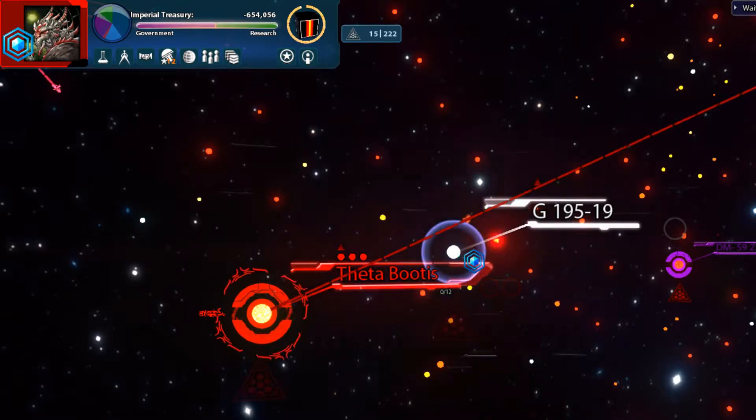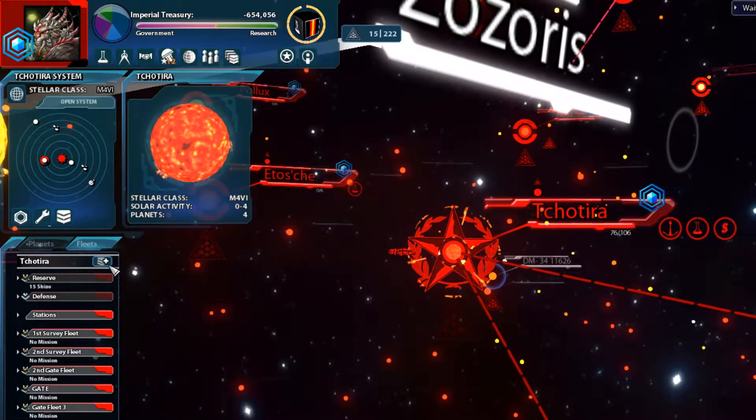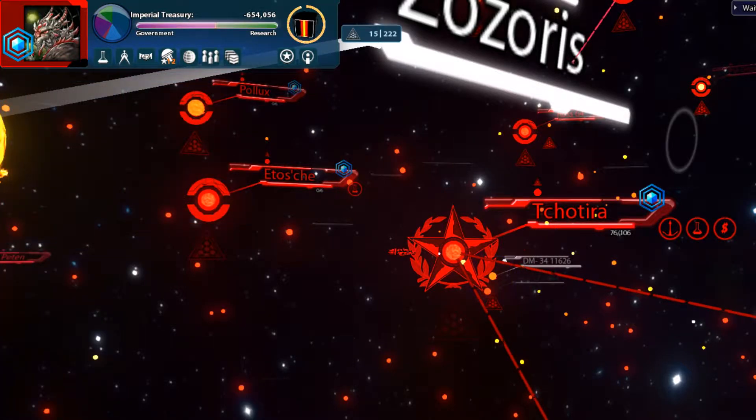We also upgraded our stations, which will hopefully improve our trade a little bit. We have to add the modules on. Our first defensive fleet arrived back - we did not repair them, so let's get that taken care of. We should have a colonizer available sometime. You can see we were attacked by Specters and lost the colony.